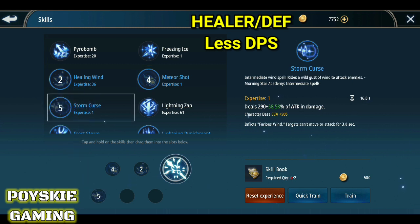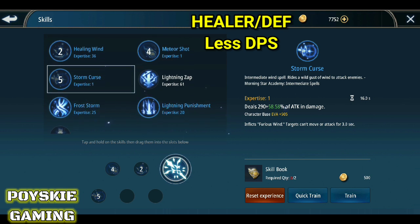Ang susunod is yung Storm Curse — kasama rin sa talent natin yan, nakakapag-inflict ng furious wind, nakaka-stun ng kalaban, saka yung dagdag evasion. Malaking bagay din yung evasion para nagmimiss yung kalaban. Ang hindi lang nagmimiss yung critical, so kailangan natin sa equip babawiin yung decrease crit damage — para kung tumaan man tayo ng critical damage, hindi siya ganun kasakit.